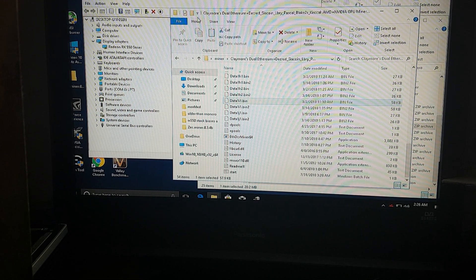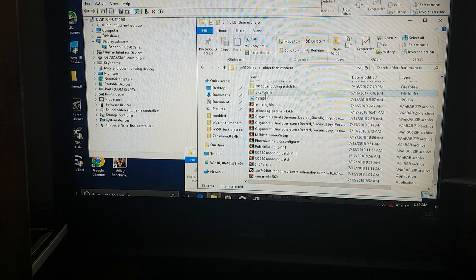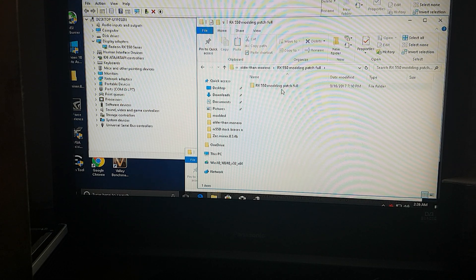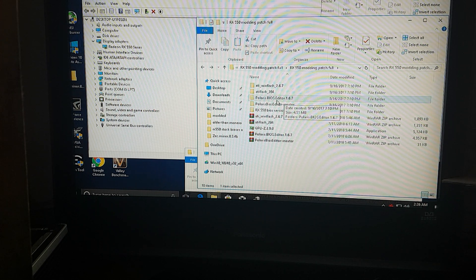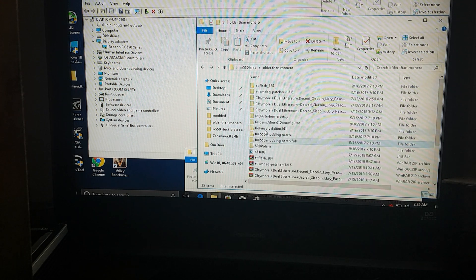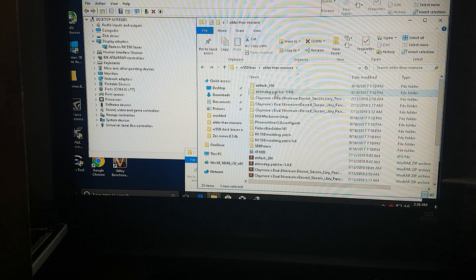To mod the BIOS you will need to download several programs: Polaris BIOS Editor 1.6.7 (at least — that's what I'm using), GPU-Z, ATIFlash 284, and the pixel patcher.